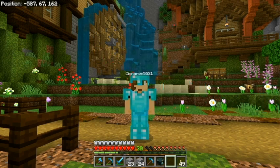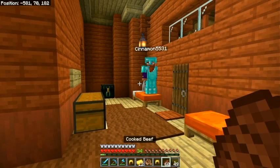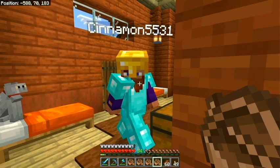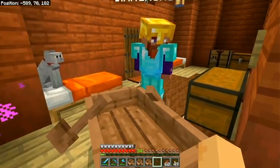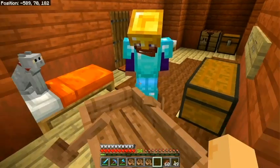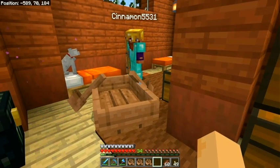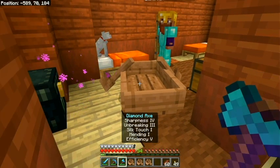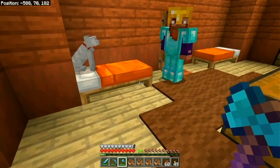Step one: get a friend. Check. Step two: make boats. Do you have your gold helmet? The boats are for the piglin brutes. Piglin brutes are always aggressive, whereas the piglins are only aggressive if you're not wearing some form of gold armor. If you catch the brute with boats, you can avoid them — it's easier. But I thought the whole reason you wanted to play was to kill stuff.